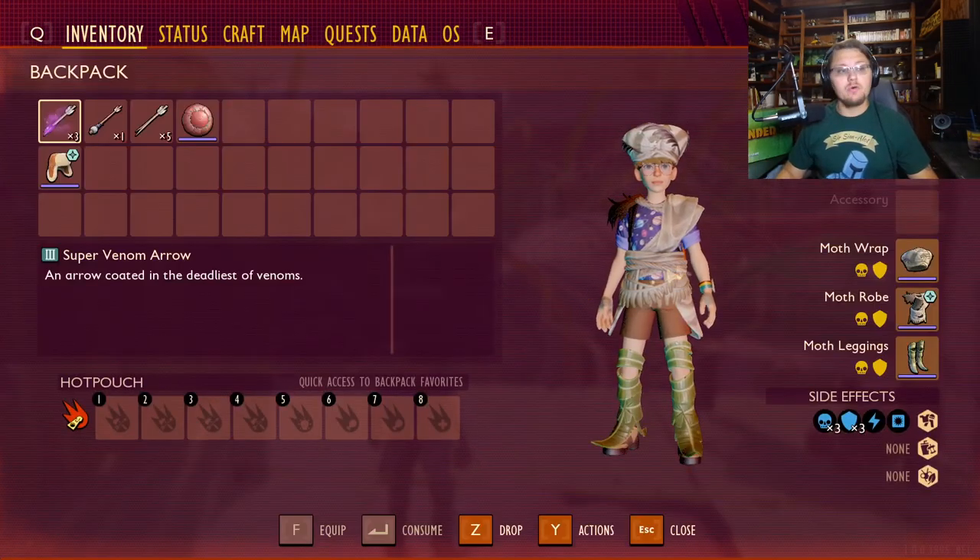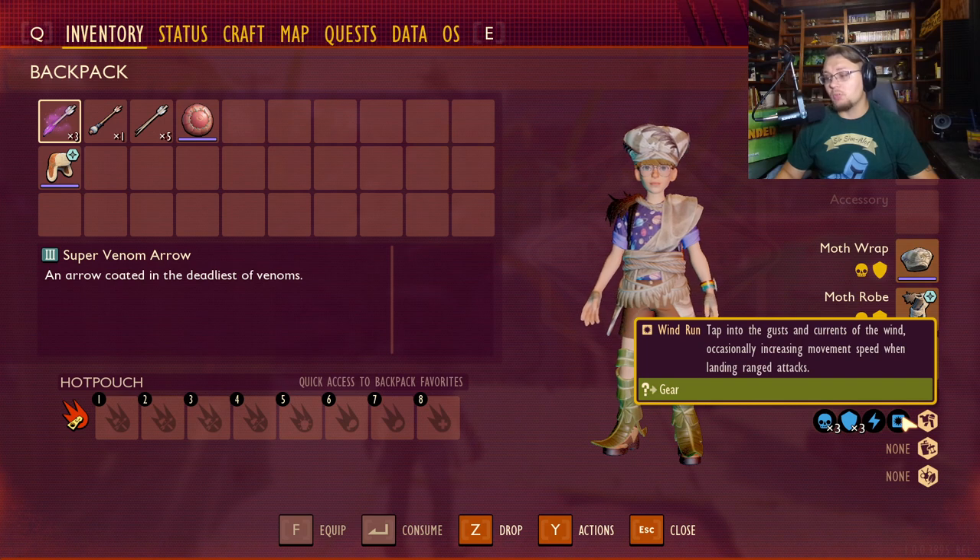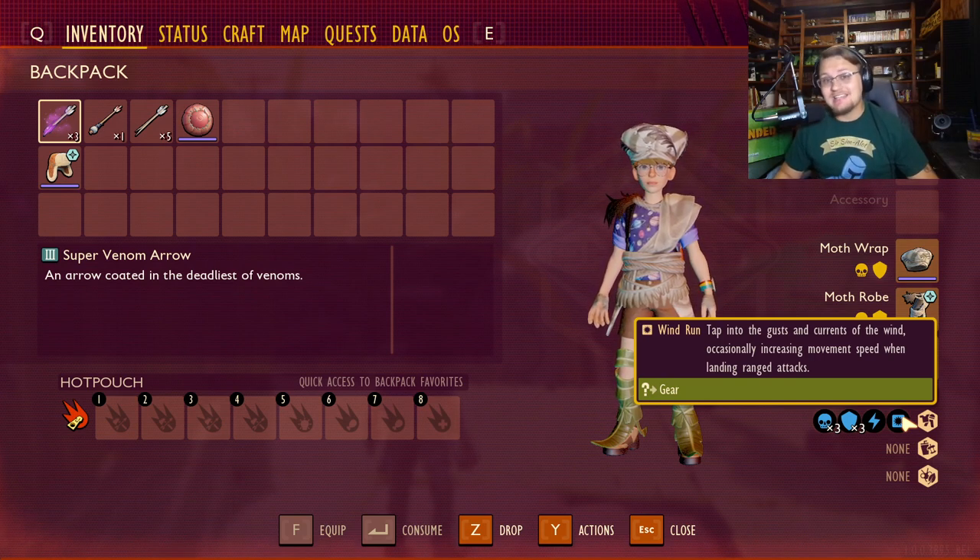The armor set that goes with it is pretty sweet. First of all, it does have three different pieces, so you do have a set bonus with it. The set bonus is called Wind Run, and it says: 'Tap into the gusts and currents of the wind, occasionally increasing the amount of movement speed when landing a ranged attack.'